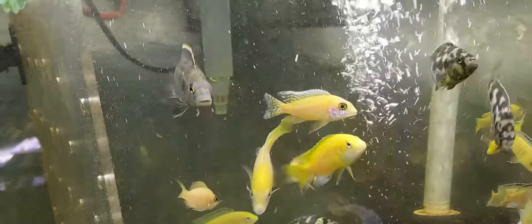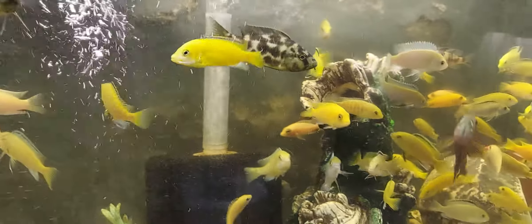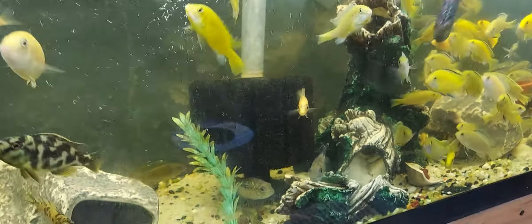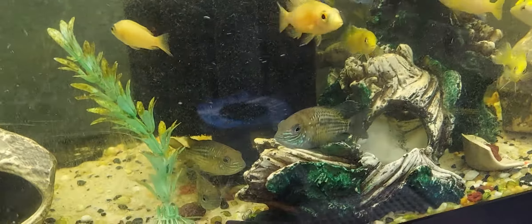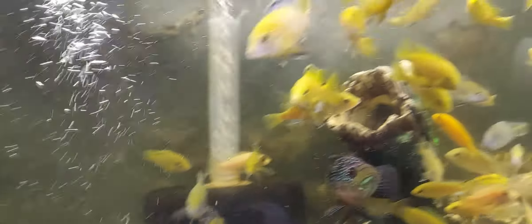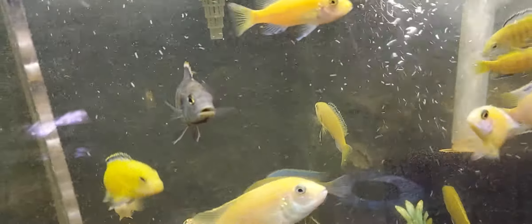Then we got the African cichlid tank, and I also got about 10 white songs in here mixed in — they are the green turquoise white songs. There's another one right there. I got some OBs in here, some yellow labs, some ministries. Look at that one, wow.